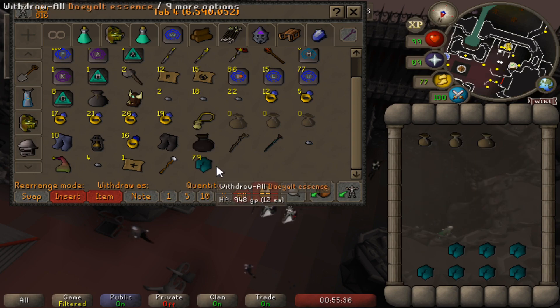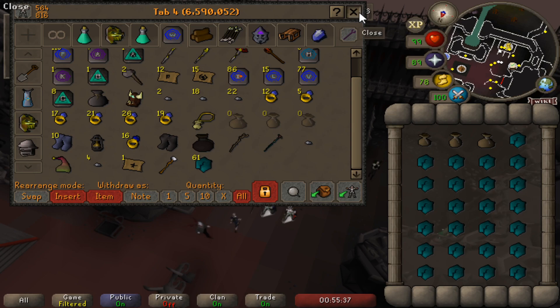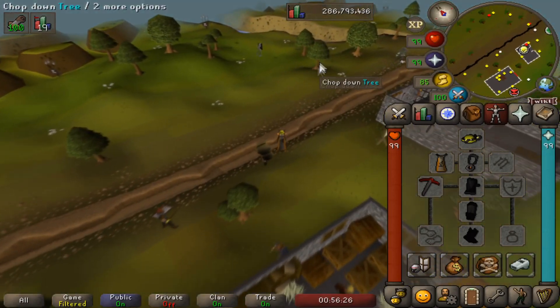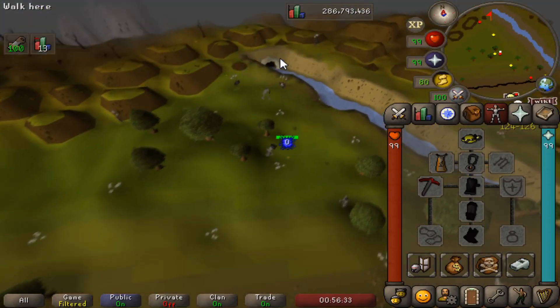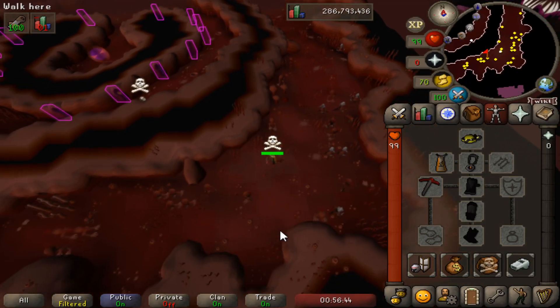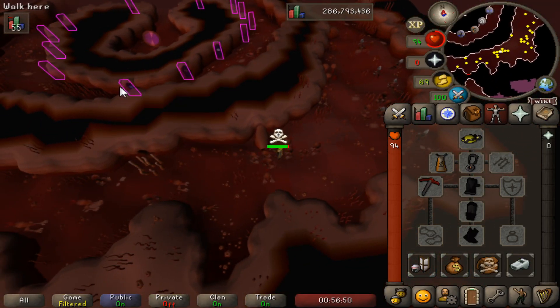You can expect to mine four to five thousand essence per hour using this method. The 50% extra runecrafting XP bonus will stack with the aronia altar giving you a 70% bonus, totalling 155% runecrafting XP, so it's highly recommended that you take the essence to the aronia altar.